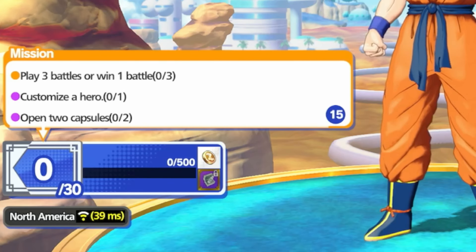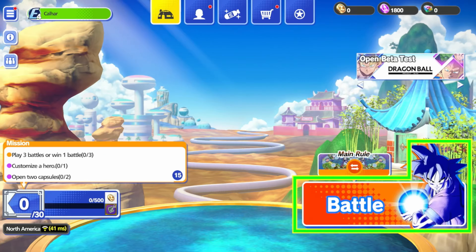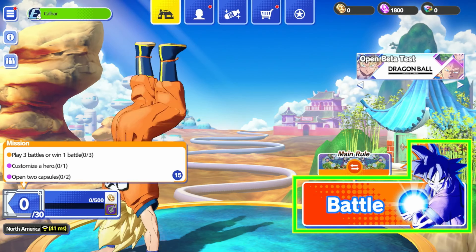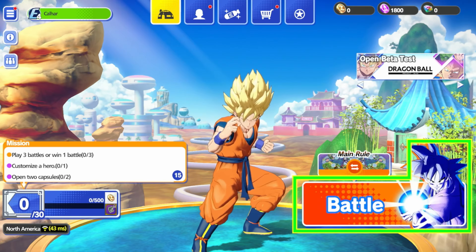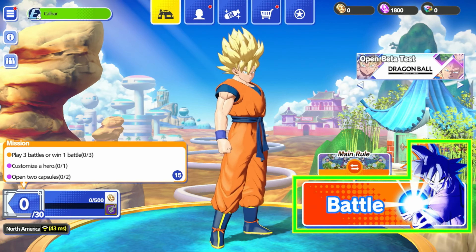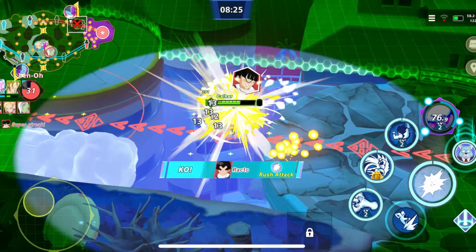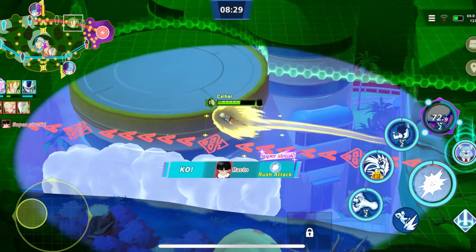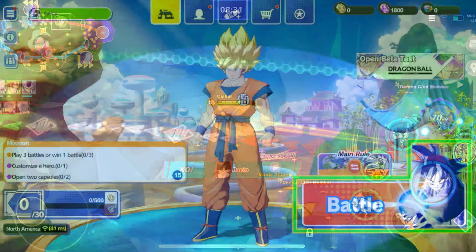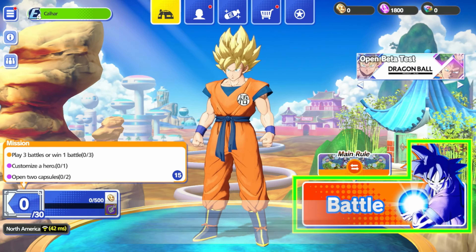We've got a couple of missions today: play three battles or win one battle, customize a hero, open two capsules. Like I said, I've done the tutorial and that's basically all. You basically go around and fight as you go through — there's a sort of open world map, which is very interesting for a mobile game. So let's jump into a battle — make sure to hit that like and subscribe!